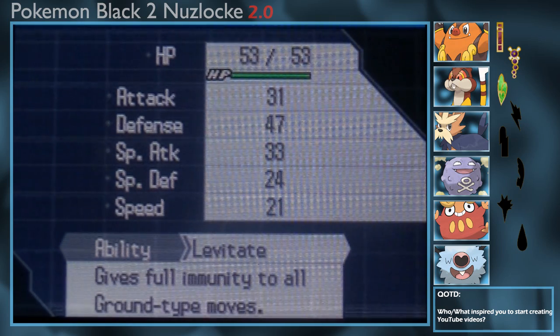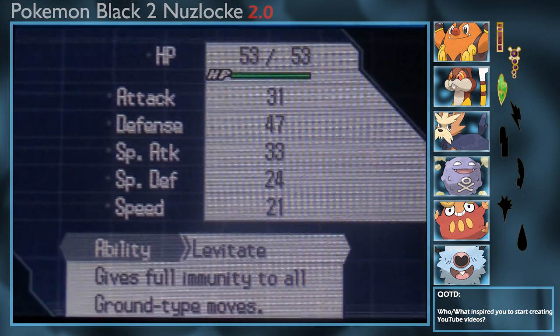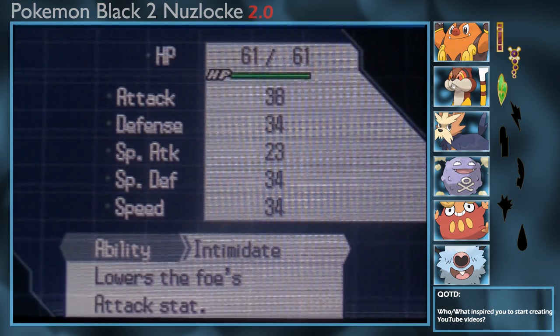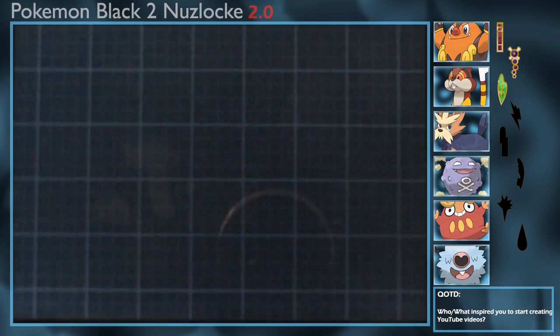We also have Cheese Puff the Koffing with Tackle, Venoshock, Smokescreen, and Sludge, holding the Eviolite. And our final Pokemon is Monty the Herdier with Tackle, Leer, Odor Sleuth, and Bite, holding the Silk Scarf.